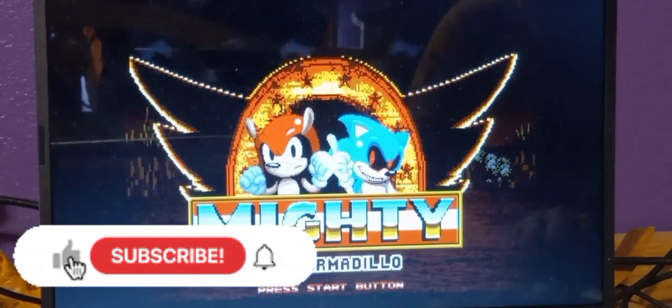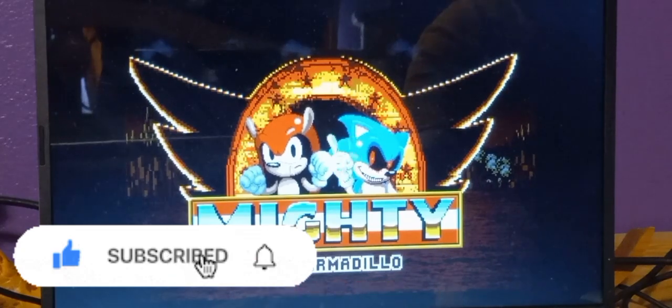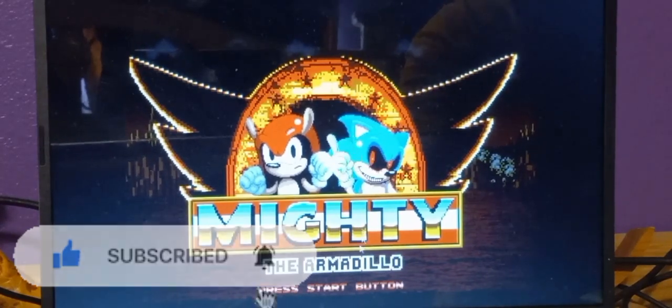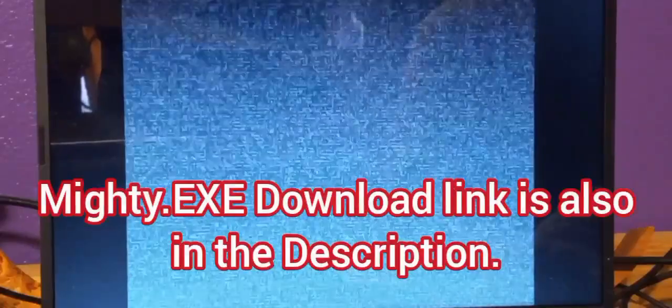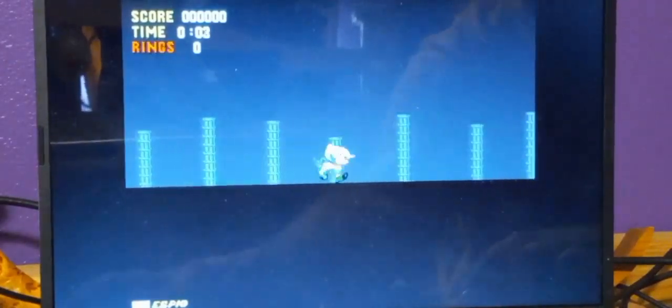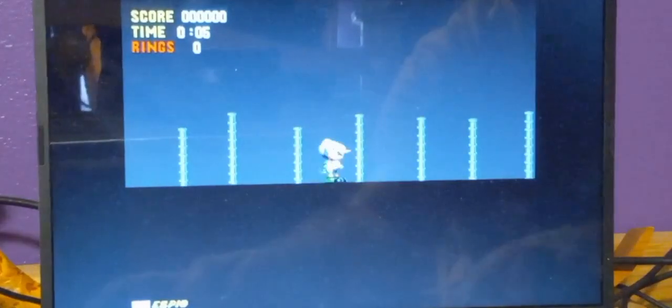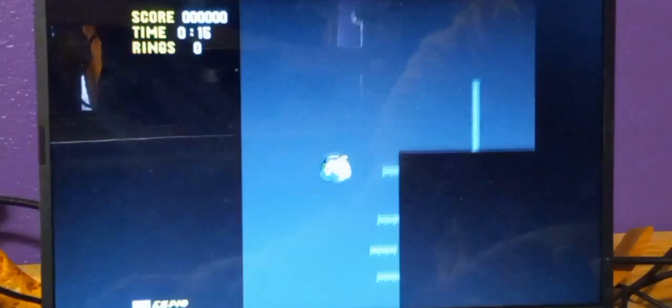This next one is called Mighty.exe. Here we have Mighty the Armadillo hanging around with Sonic.exe right there, so this is like version 2. In version 1, Sonic.exe was not there — only Mighty. How do I jump? Is this the Z button? Okay, I definitely remember this game. I'm playing a character called Espio.